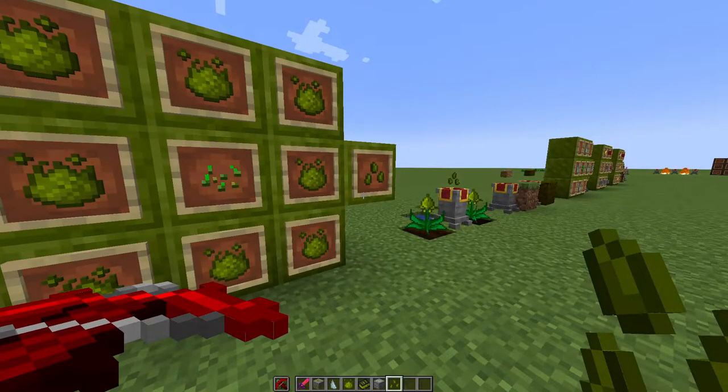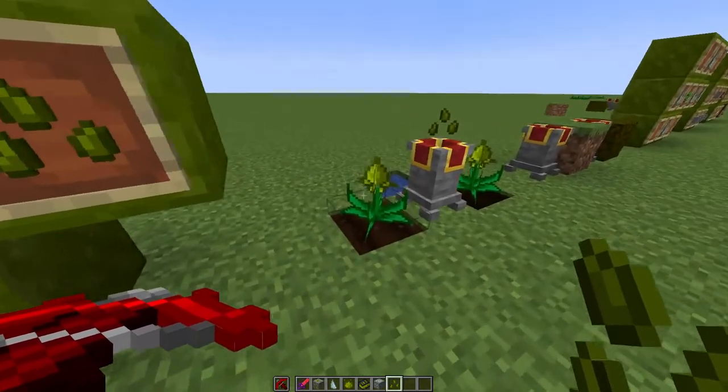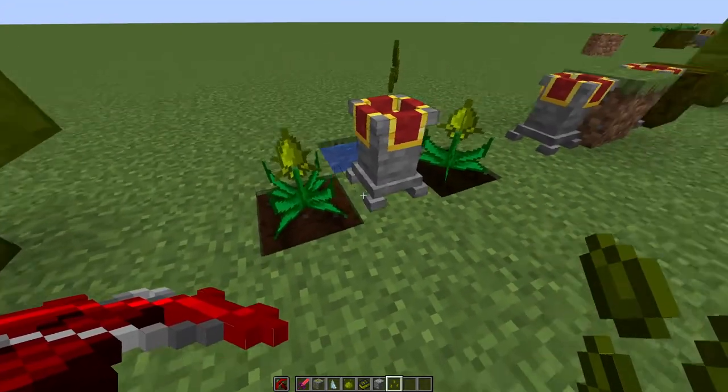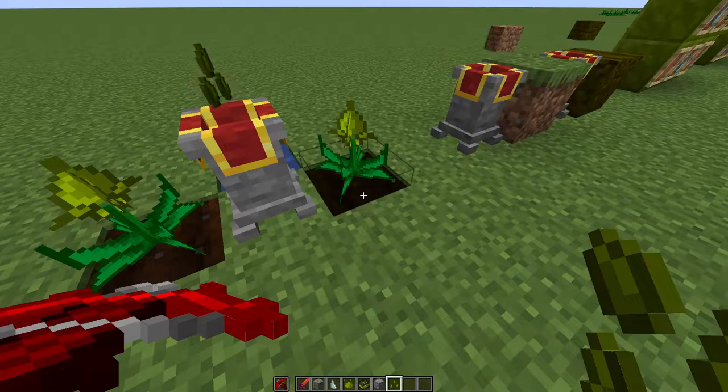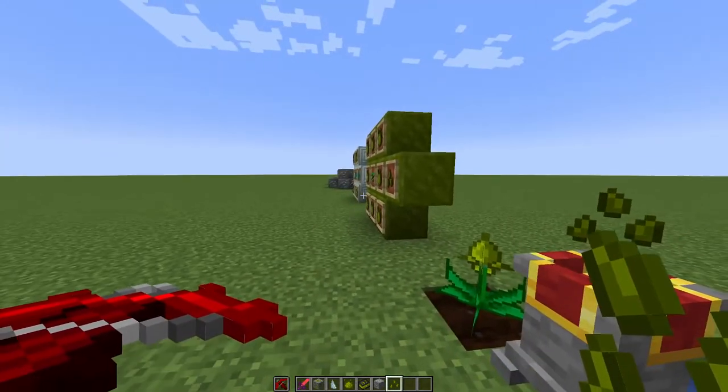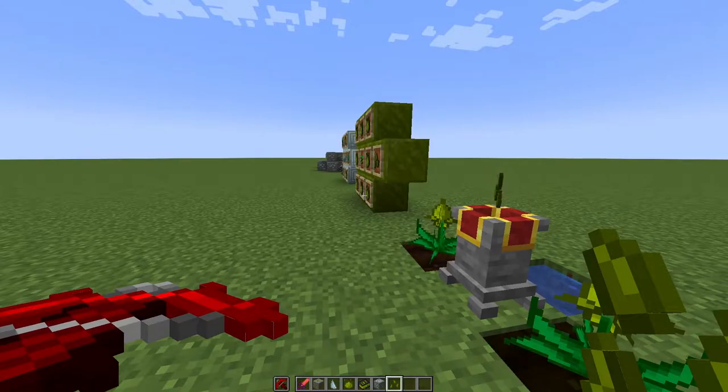You can also make the Inferium Seed. Using the Inferium Essence you gather, you can start making seeds which will be upgraded later on. Once you've made a seed you can plant it on regular farmland or on Inferium Farmland, which is an upgraded version. That's basically how you start Mystical Agriculture and make your first seed.